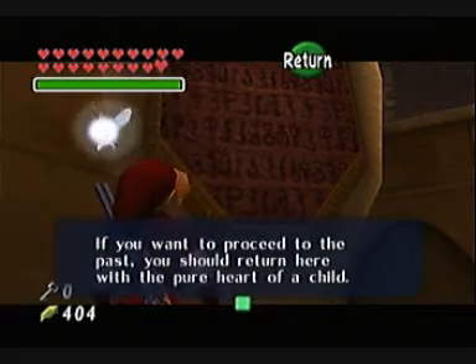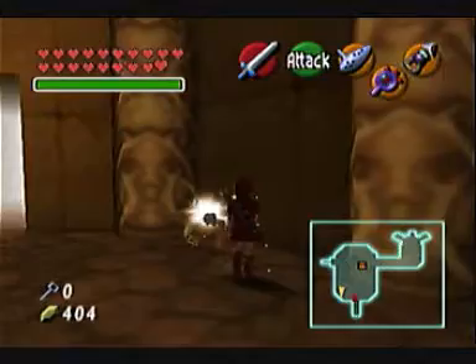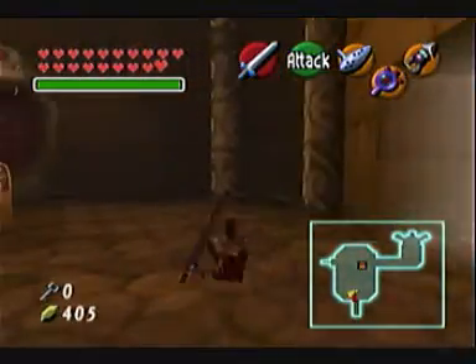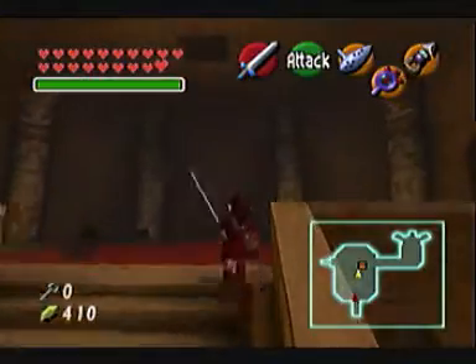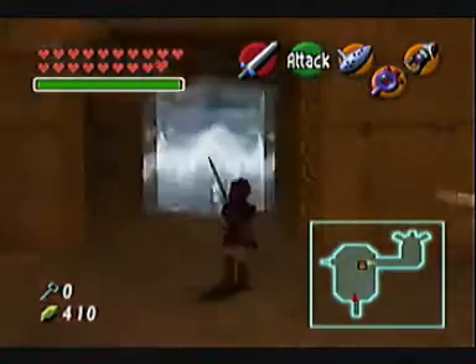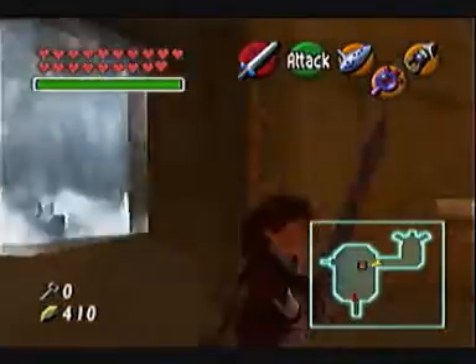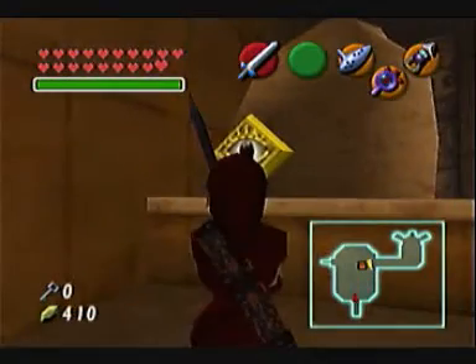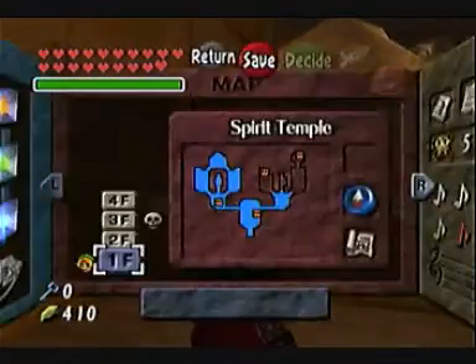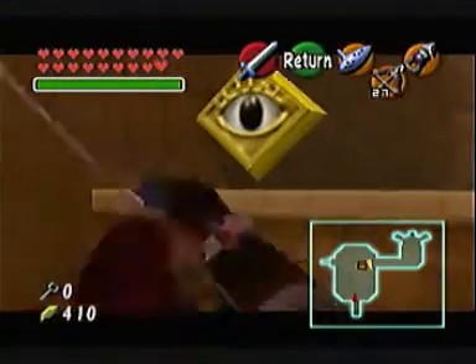If you want to proceed to the past, you should return here with— that doesn't make sense. Anyway, I don't know why I'm picking these up because I don't think we can get the two over here anyway. The eye is open again. I think we need to use an arrow on that one, so let's get that out. That's a useful item — we always seem to be using the bow, don't we?